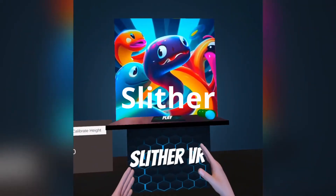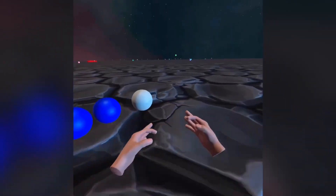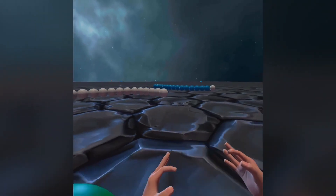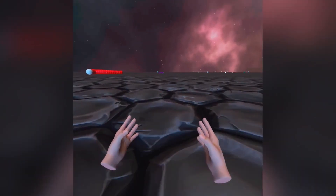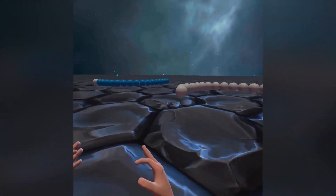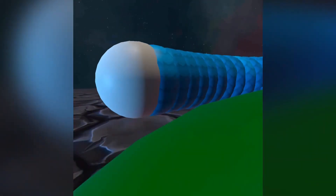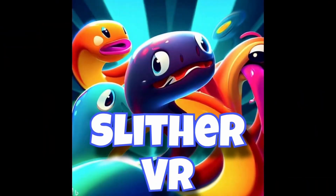Next up is Slither. Slither VR is a snake-inspired VR game where players step into the world of serpentine action. As a stealthy snake, your objective is to navigate the environment, overcome challenges, and grow to become the largest snake in the game. This game promises an immersive experience, placing you at the heart of the action as you maneuver your snake through vibrant landscapes, with your survival skills tested against various obstacles and competitors.